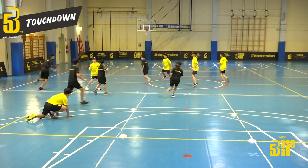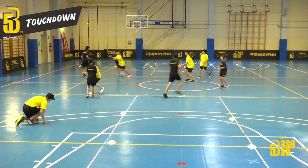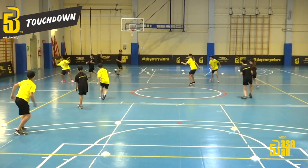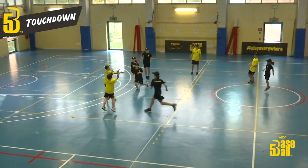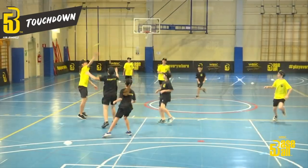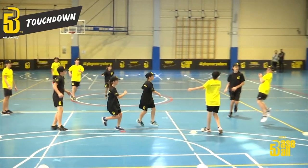If the ball is intercepted between passes, the ball goes to the opposing team. The same is true if the ball falls to the ground — if it's dropped, it also then goes to the opposing team.